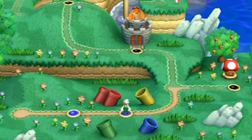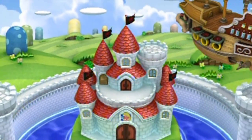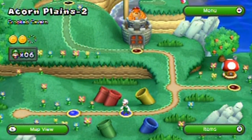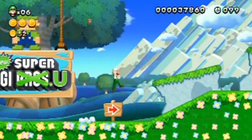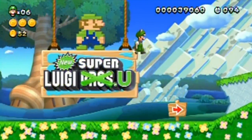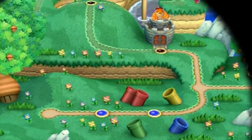Oh, a cutscene — the castle has been taken over. I need an acorn to get the secret exit. I had to complete the level to make sure I saved my power-up, so I cut ahead there — no big deal since you've already seen that before.